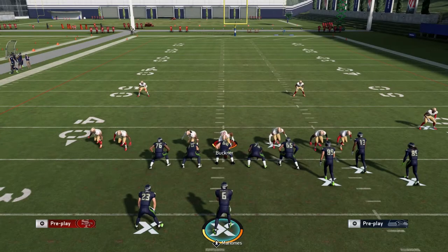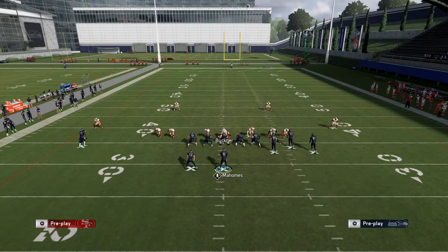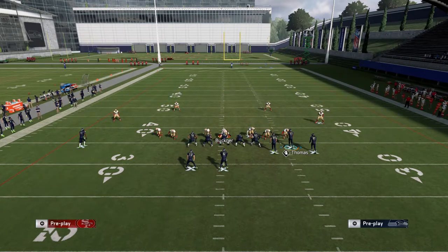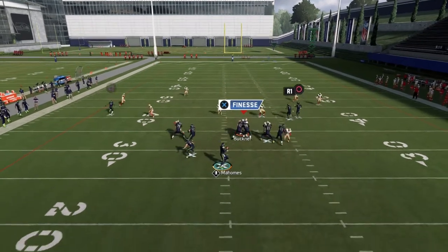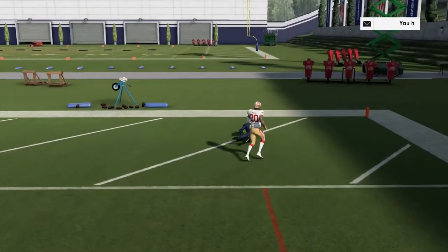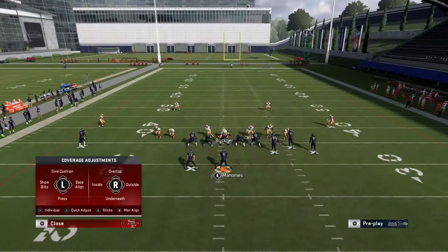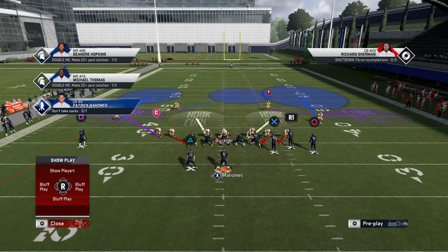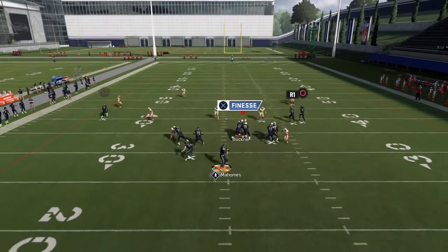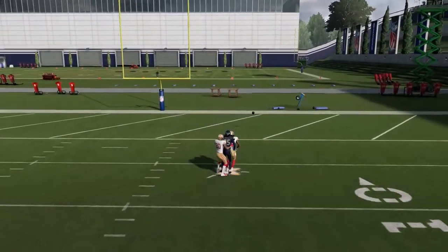So it's corner route to in route, and if neither is open hit the delay fade. That's the first setup. There's also a way to beat Cover 3 out of this — just like we did out of Near Close — don't motion the streak out this time, that's the only difference. You'll have a great time bombing Cover 3 for a one-play touchdown. The only counter: if your opponent puts a deep half safety out there and you try to beat him with the one-play touchdown, you will not succeed.